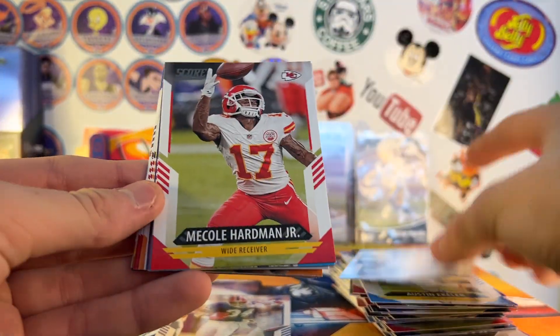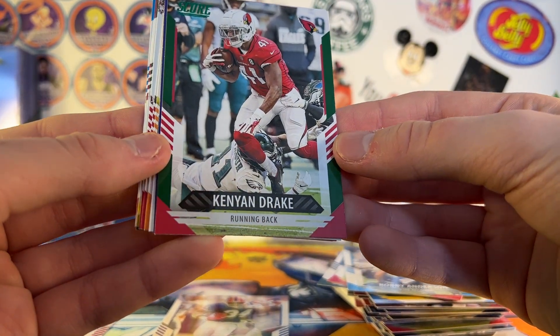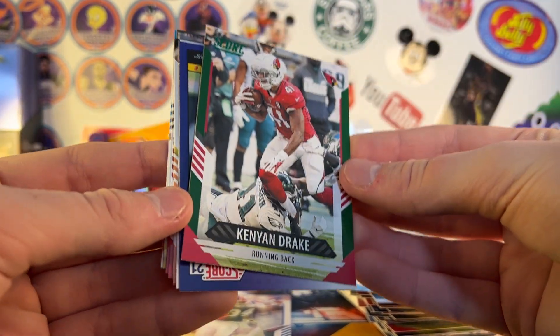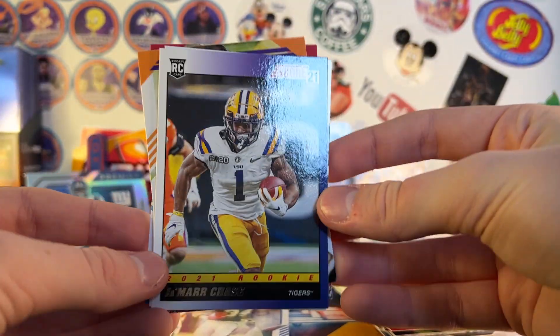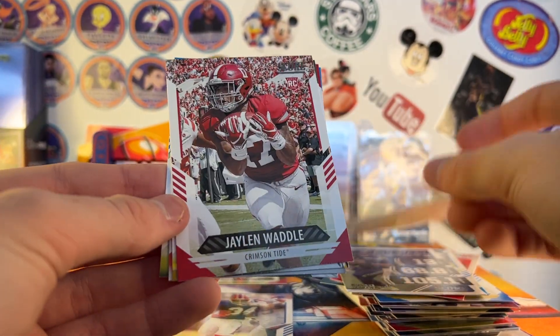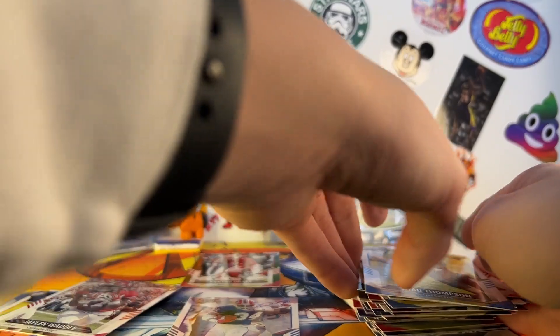Pack five: Denzel Mims, Mecole Hardman, Robbie Anderson. One of our parallels — I think this is a green: Kenyon Drake. Just a base parallel, not numbered. I'm going to set these aside so we can go through them at the end. Ja'Marr Chase throwback rookie insert. Got a Russ Next Level Stats — nice. Another Etienne rookie, Felipe Franks, Jaylen Waddle, Darnell Savage, Larry Fitzgerald, and Shaq Thompson.